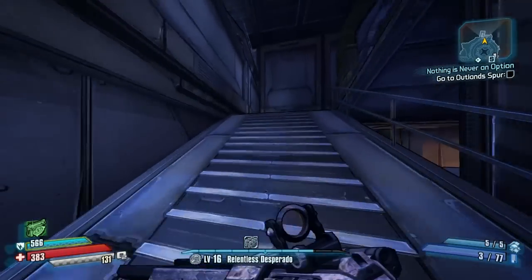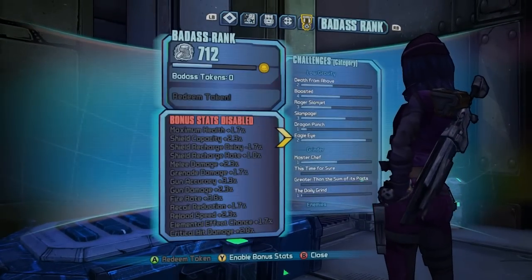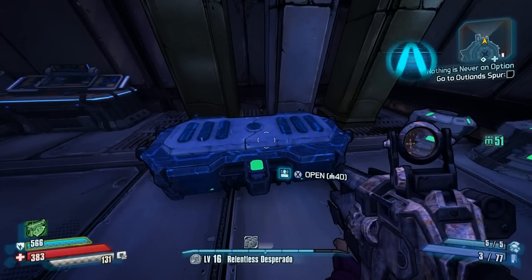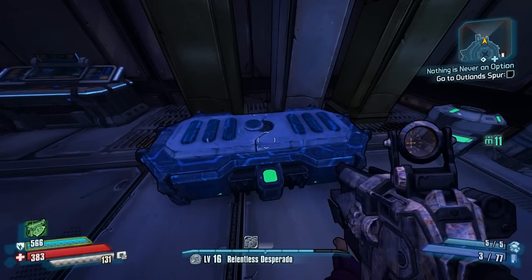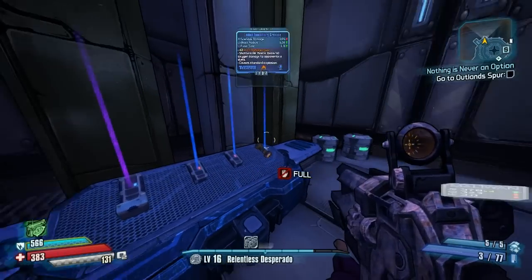Here's the best part: after you're done with this chest, go up to the top and toggle your Badass Rank off and on, forcing a save. The reason you're going to do that is so that if you spend your moonstone on this chest and get nothing good, you can just alt-F4 on PC to quit without saving, or dashboard on Xbox to quit without saving.